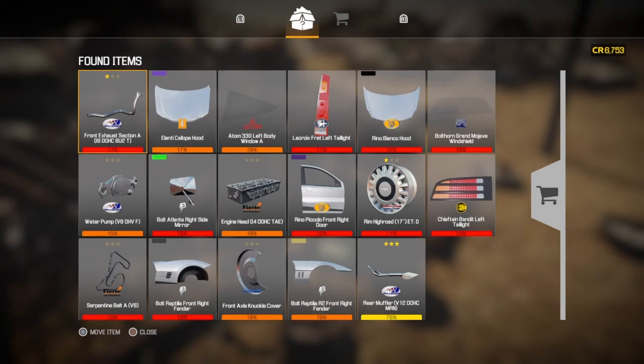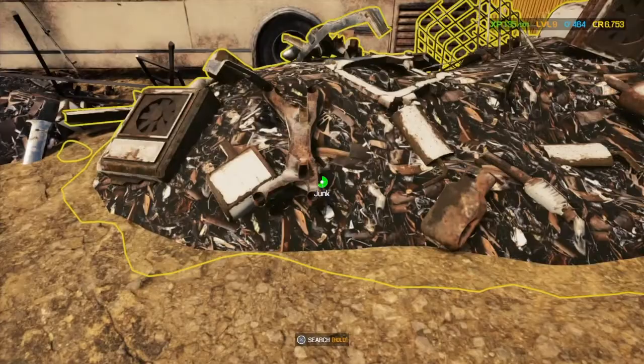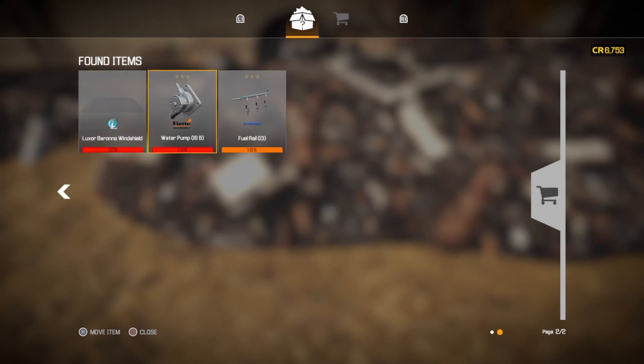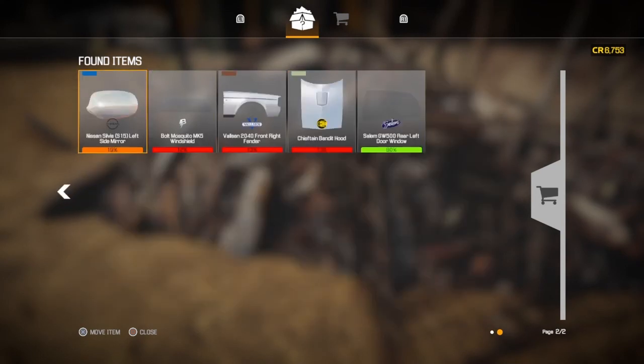There's another engine head and a water pump. V8 — OHF or whatever that is. There's a Corvette fender. GW500 left door window.